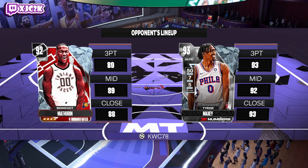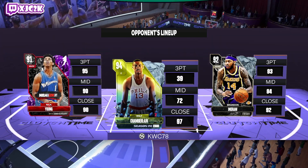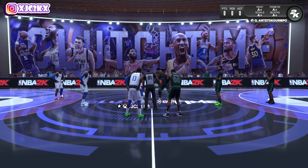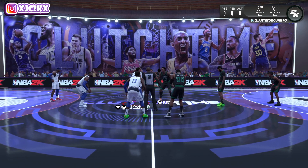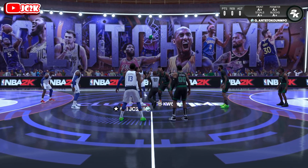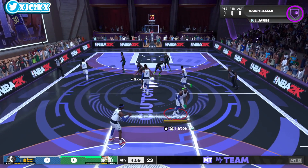Going up against KWC78 — Tyrese Maxey, Ben Matherin, Nick Young, Wilt, and Brandon Ingram. What a weird team — that is a very odd concoction of players, including that new Nick Young who looks exceptional. That Nick Young looks incredible as a shooting guard — definitely best value shooting guard in the game for his price point.